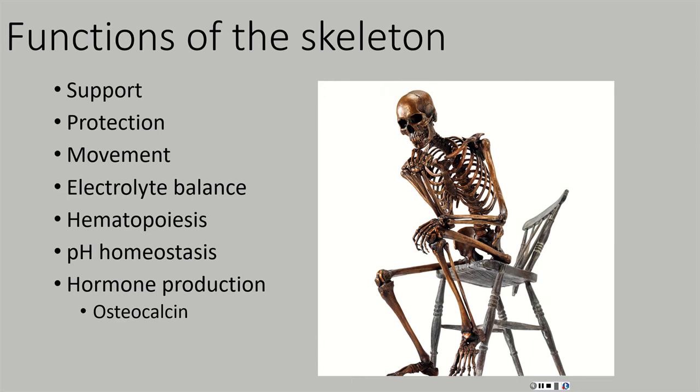Electrolyte balance. Our body is very dependent on things like calcium and phosphate ions, which we'll talk about later in the semester. When we have too much of these electrolytes, we don't really eliminate much of them in urine or feces. Instead, our bones act as a bank — we deposit these electrolytes, these charged particles, into our bones, and then later, if we need them, we can withdraw these electrolytes from our bones.